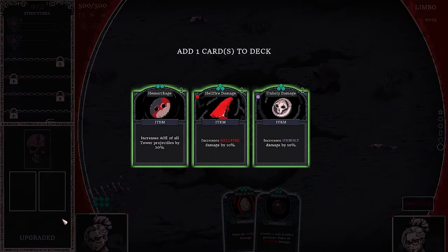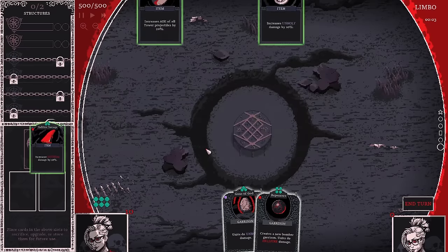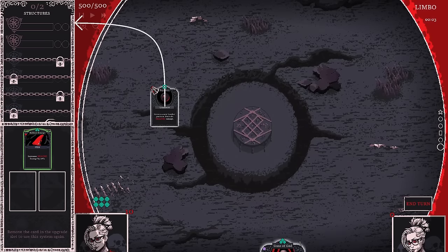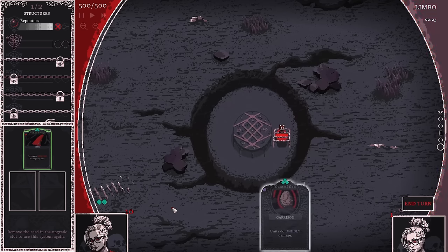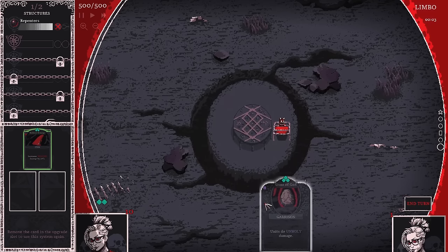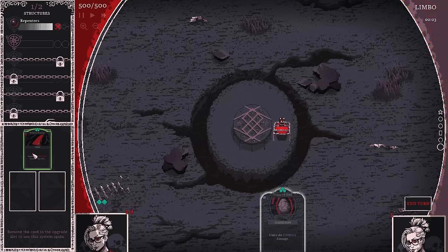I'm going to get rid of these two towers — I was hoping for a better tower but we only have items. None of these items really help with garrisons, which is all I have left. They do hellfire damage, so we'll take that. I'm going to put out Repenters because it's more expensive — I'm assuming that means it's better. Unfortunately at end of turn I lose my hand and any cards in it.